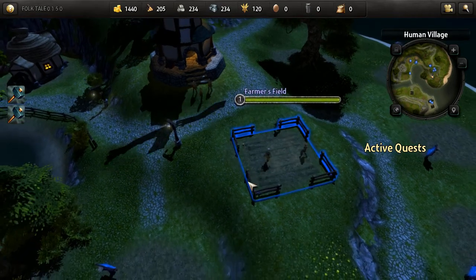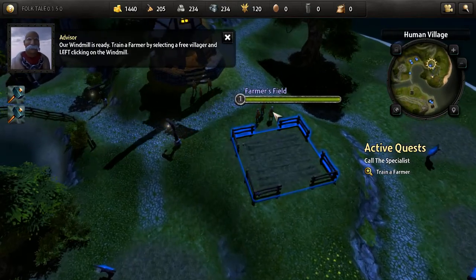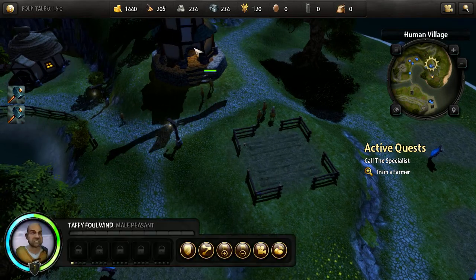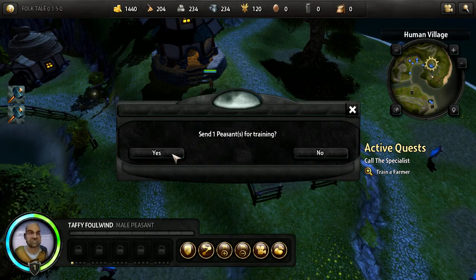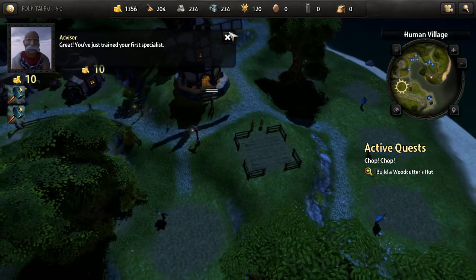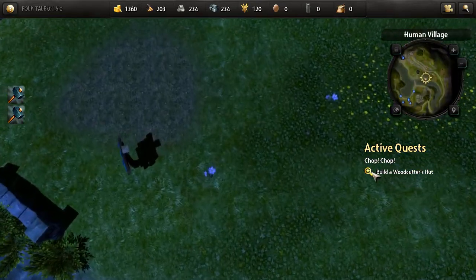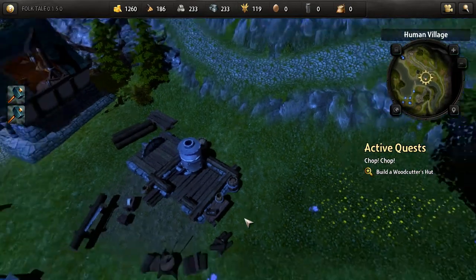Our windmill is ready. Train a farmer by selecting a free villager and right-clicking on the windmill. You've just trained your first specialist! The farmer will get right to work.